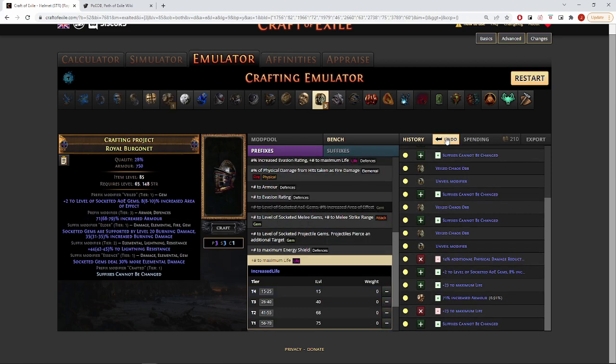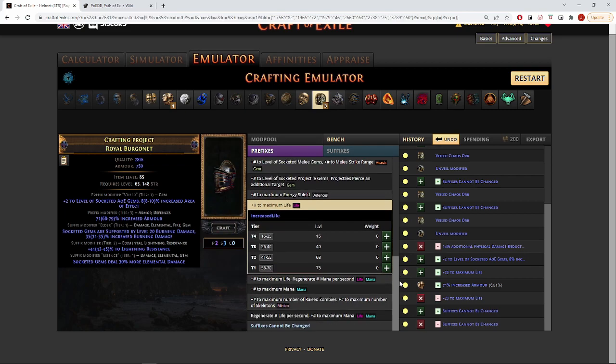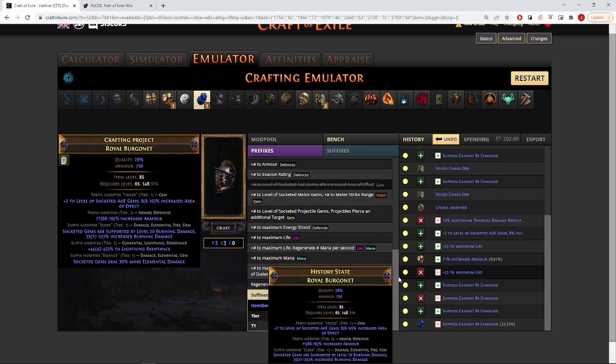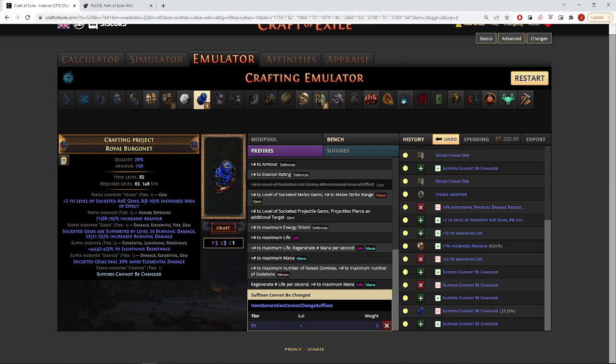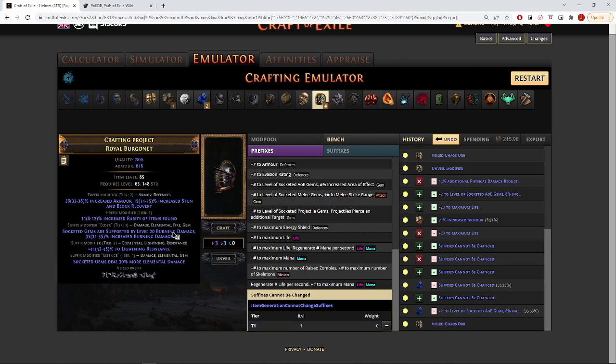To save some cost: if we exalted armor, what do we do? We do 'Suffixes Cannot Be Changed' and then annul. If we hit the armor we exalt again; if we hit 'socketed AoE gems' or 'Suffixes Cannot Be Changed' can also be annulled. We keep doing this — hit the AoE — so now we veiled chaos until we get it. That's the idea.